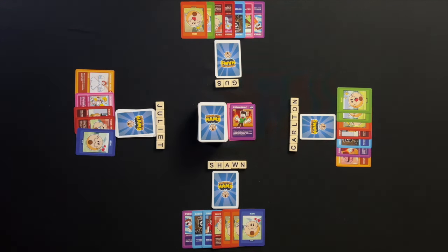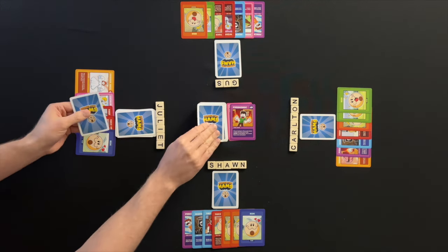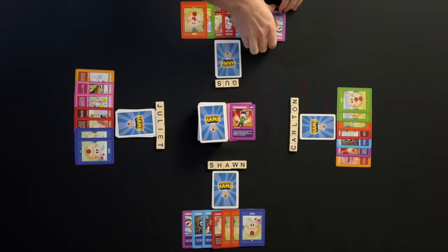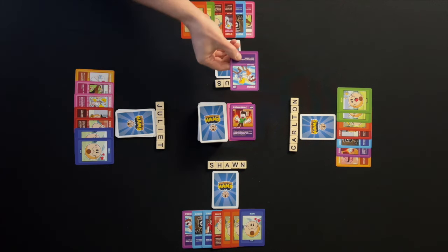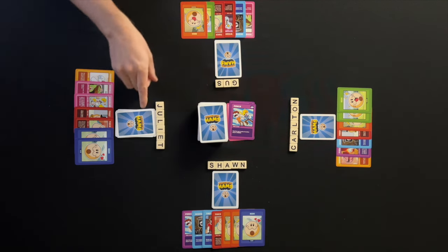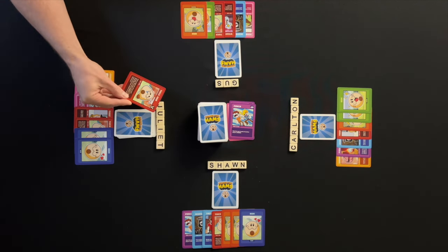Juliet then draws cards to get back to seven cards in hand. Play moves left to Gus. Gus plays the steal action card Punch. This allows him to steal the top three cards of another player's hoard. Gus goes to steal from Juliet's hoard but the ham flipped up is a trap ham.